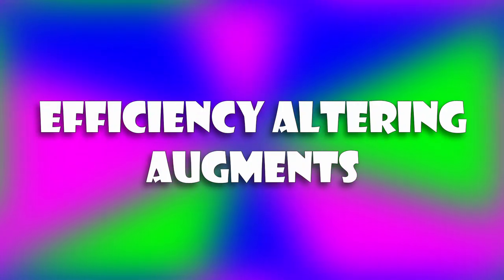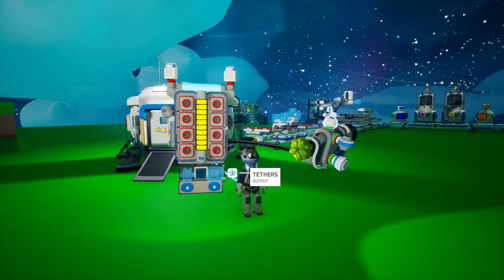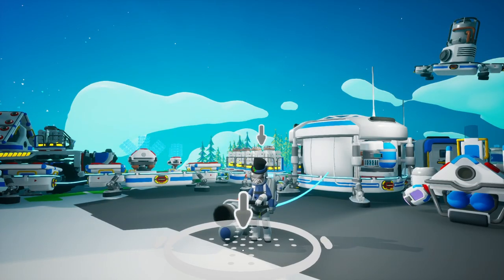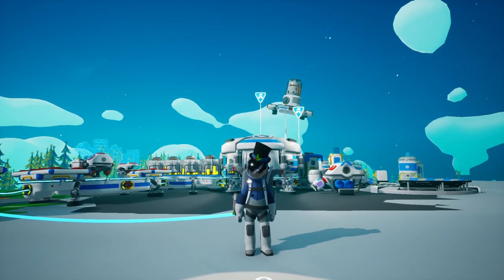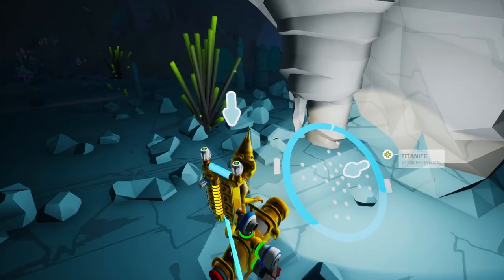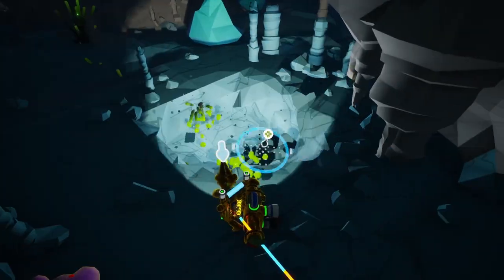So let's jump straight into this with what I like to call the Efficiency Altering Augments. These are the augments that directly impact the efficiency at which you gather soil or resource veins. These augments modify the terrain tool, so you need to know more about the terrain tool itself in order to fully understand how they modify it. The terrain tool has three inventory slots that can be used for anything, but this is the only place that augments will be active — so if you want an augment to work for your terrain tool, they have to go on the terrain tool in your inventory.